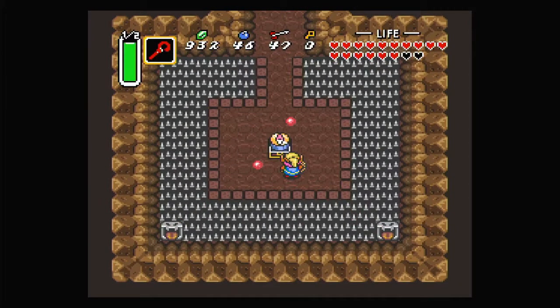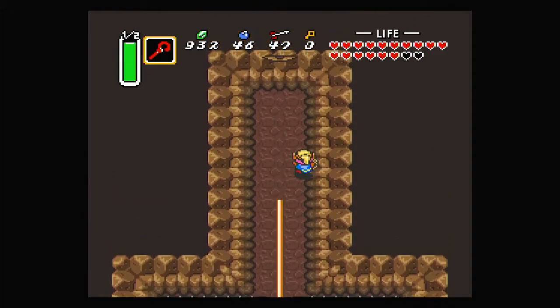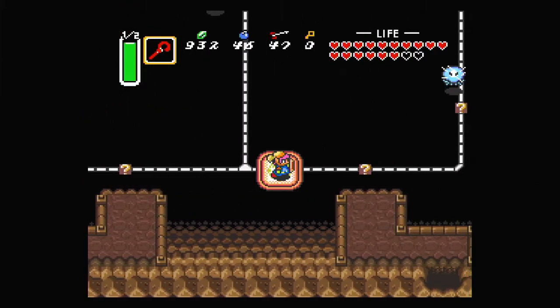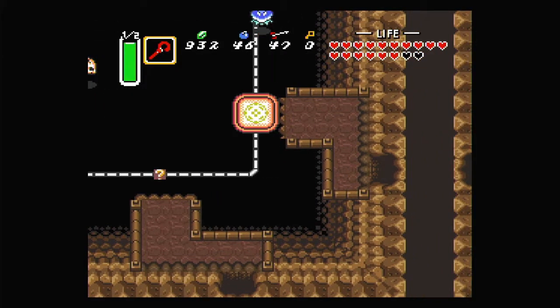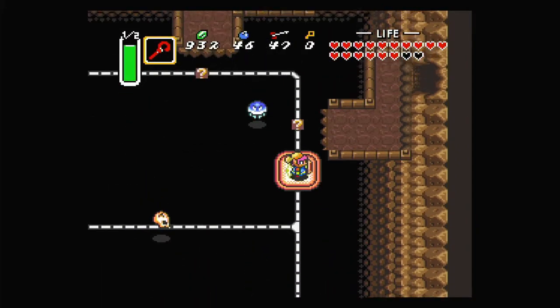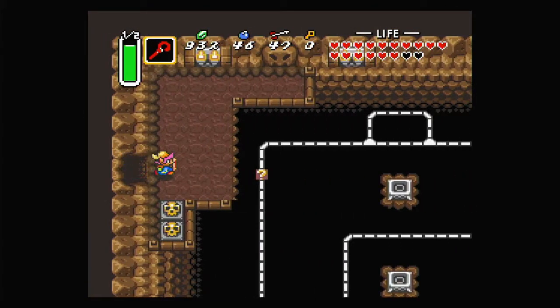Let me open up this chest here and get a compass. There's also an eye above the door here, and the door closes when we're looking at it, so we need to hold out our sword and go backwards into it — just like that. Let's go to the right side of this place. It's very nice being able to pick where we stop by holding in the direction we want. I think that's a magic refill there.